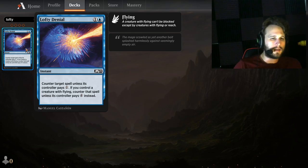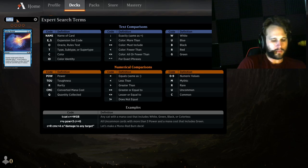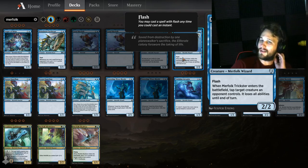Lofty Denial is specific. If you have a deck with flying, you're probably going to have four of these in the main deck. If you decide to have two or three in the main deck, it's nice to have the extra fourth in the sideboard since it already has so much synergy with your deck. Very niche scenario, but still a good card.